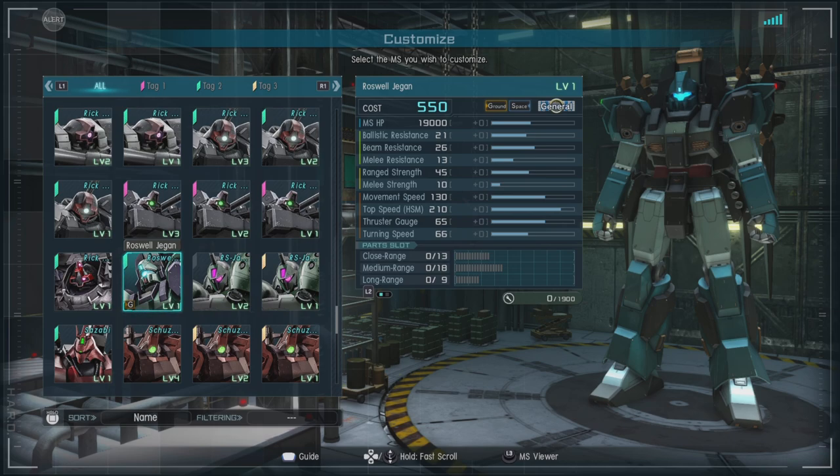It is a 550-cost ground and space capable general with a ballistic resistance of 21, a beam resistance of 26, a melee resistance of 13, a range strength of 45, a melee strength of 10, a movement speed of 130, and a thrust gauge of 65.